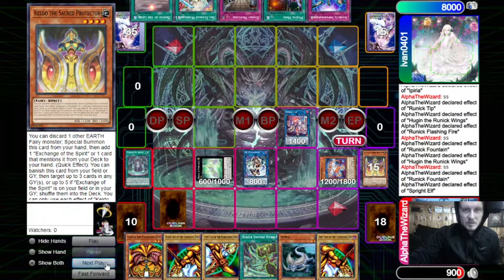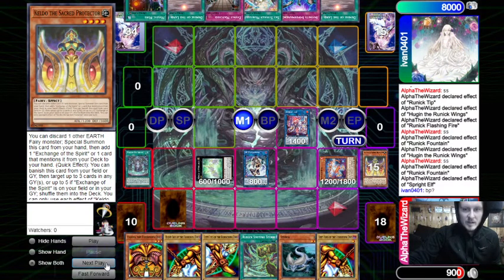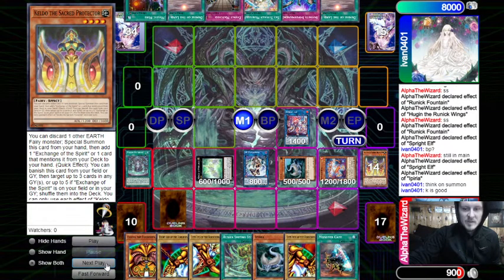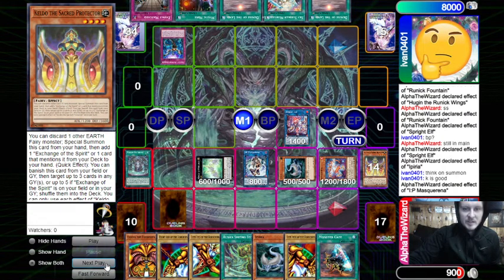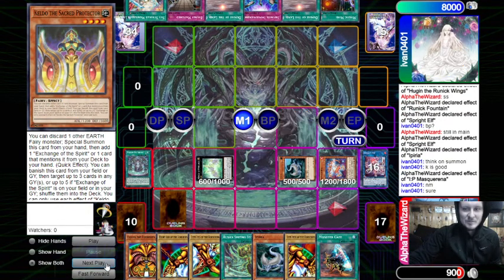We pass turn — the opponent is so confused. Main phase one, he tries to go to battle. I say 'thinking.' He stays in main phase, I bring back Iperia to draw a free card. He tries to summon, I draw Monster Gate — it's a bad draw right now. We go IP effects; he's going to chain Imperm, but I said 'Elf.'